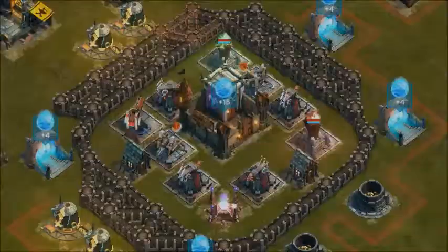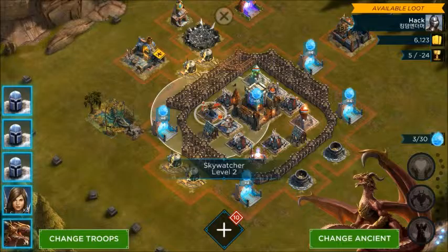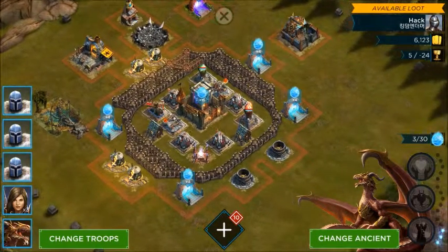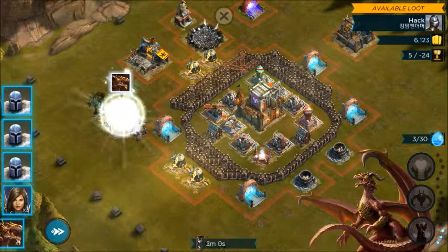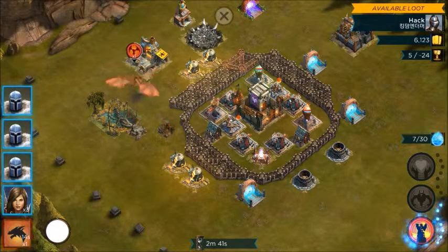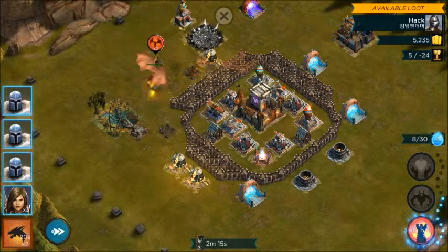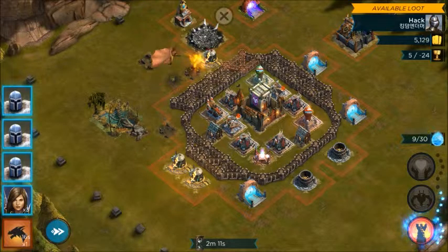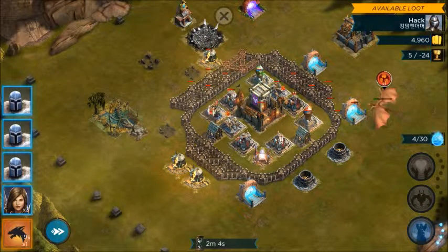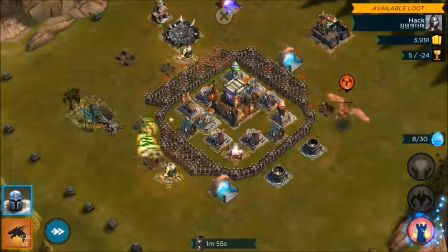Alright, let's go. This is a level six base — I most likely won't even need all my troops for this. Let's start right here. Come on Ember Claw — people want to see action, not just sniping bases! There we go — we'll use the first ability here on these buildings to get them burning up fast, then start dropping troops.